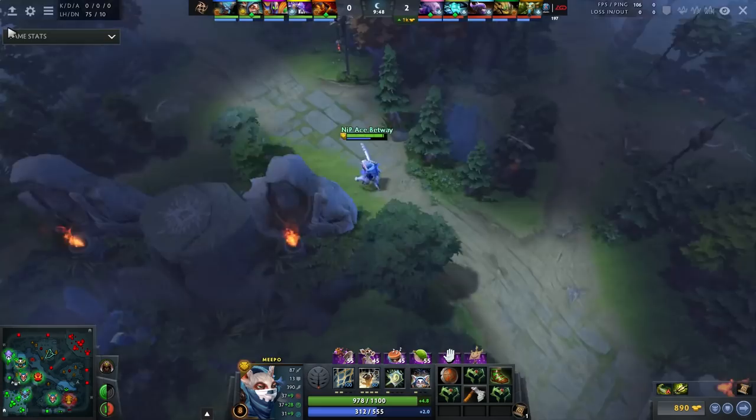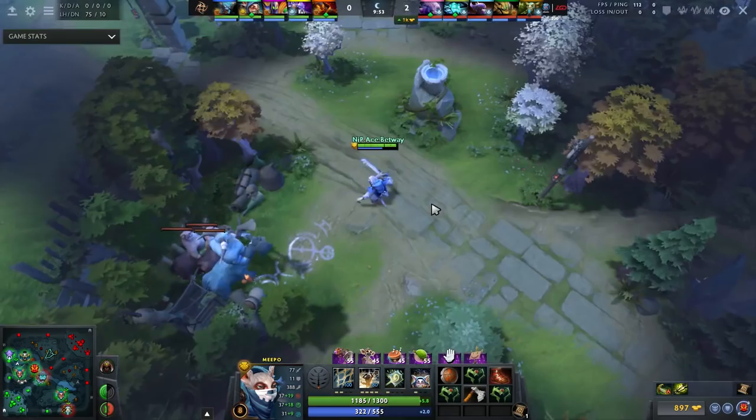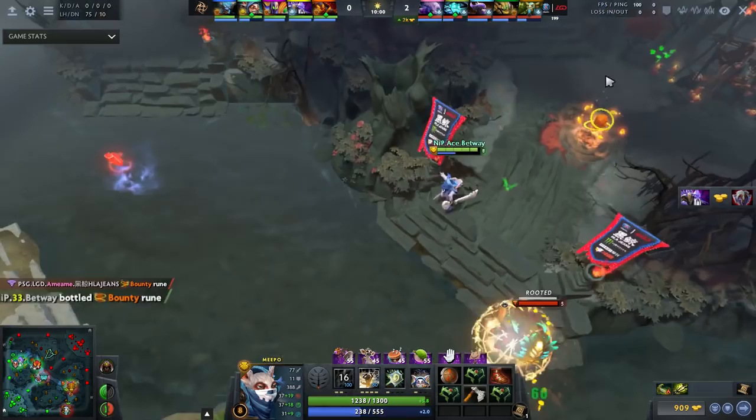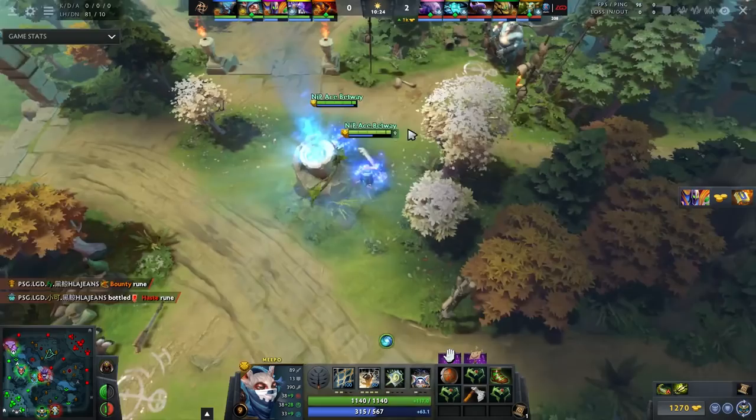He wants to go for the bottom bounty rune, and instead of overcommitting he's going to stack a camp with one Meepo. This is very good to do throughout the game — always keep in mind stacking, because you're very good at taking stacks. He stacks with one Meepo, picks up the bounty, and Poofs over. Quite a nice bit of efficiency from Ace's Meepo.